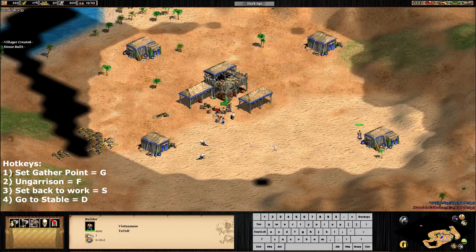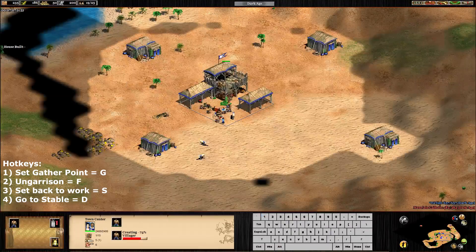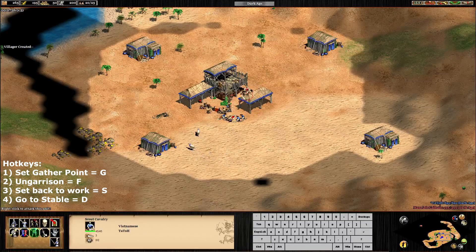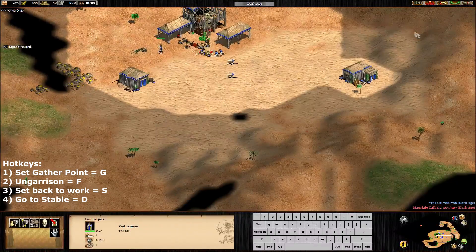Now I'm going to explain the difference. The town center, if we garrison a villager, we have two options: go back to work, or garrison. What is the difference? If I garrison it, it will go to where our gather point is. But if I click on go back to work, it will try to go back and take the boar. I will send the scout to fight the enemy scout because I have scouted the resources I wanted. Let's finish this and I will explain.